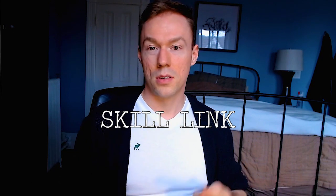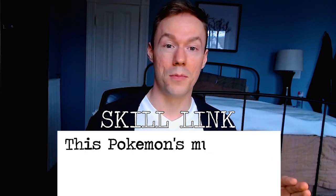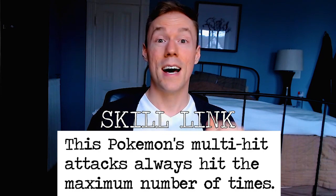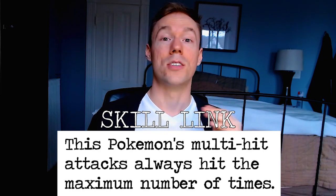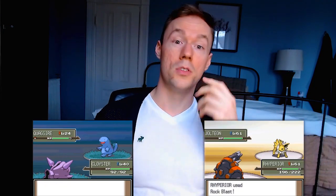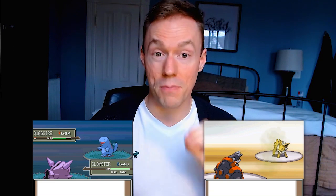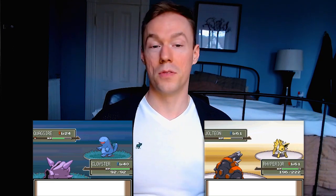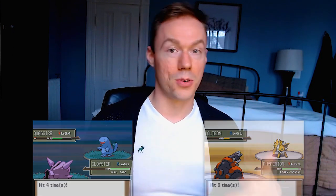Cloyster also brings its amazing ability Skill Link to the table, which guarantees any multi-hit move that ranges from two to five hits — like Fury Attack, for example — or in this case, a STAB Icicle Spear hits all five every single time. So between Icicle Spear and Rock Blast, Cloyster has two different moves with 125 base power, not to mention Ice Shard to help shore up his weaknesses against priority moves like Vacuum Wave, Mach Punch, or Extreme Speed.